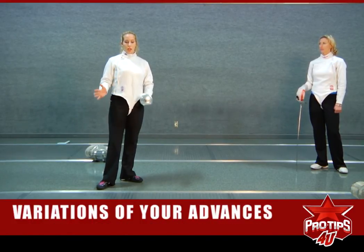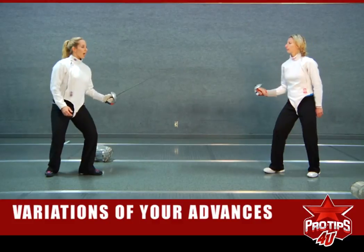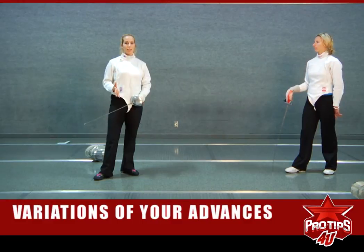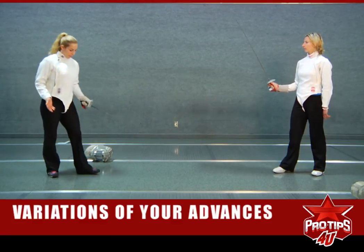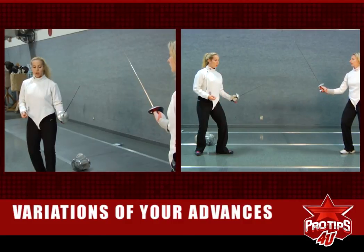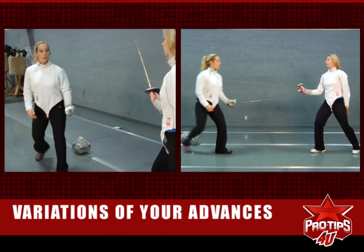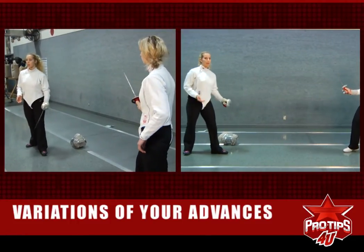We're going to start with doing a long, short, long attack. If we have Ola standing here, I could very easily hit her with two advances, but maybe that's not the right distance. You have to understand that fencing is a game of millimeters, so you want to make sure that you're having the right distance between you and your opponent. Sometimes two advances aren't going to be enough, so you need to mix it up.